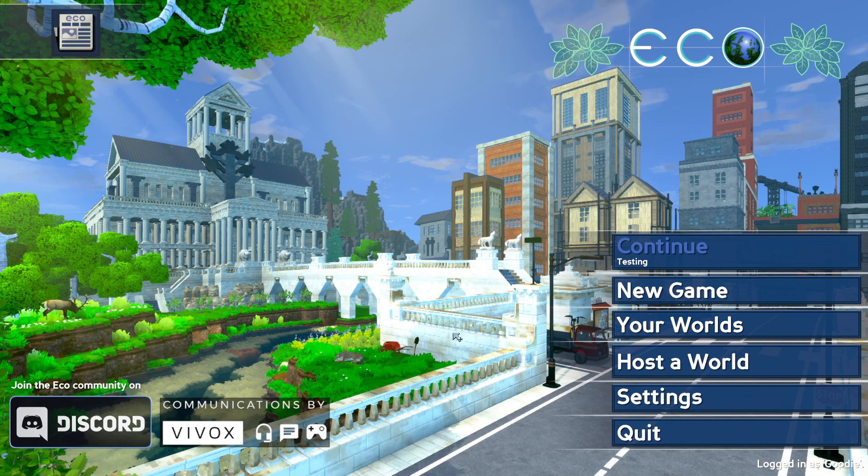Welcome back to some Eco. This is going to be a starter series — a quick single-player basic guide showing you different trades and professions you can take and how to do them. The reason it's good to have a go on single player is it gives you opportunities to try every single skill or trade in the game, and by the end you'll have all the building materials to plan out a three-by-three lean claim base.